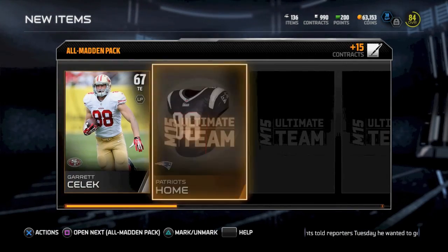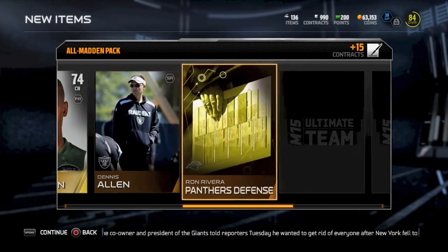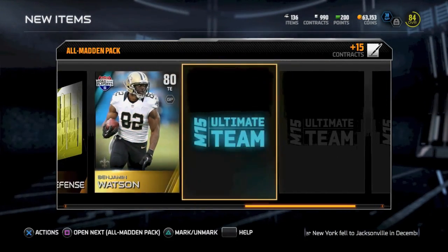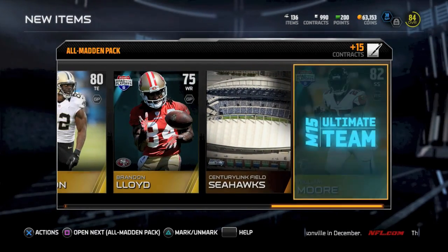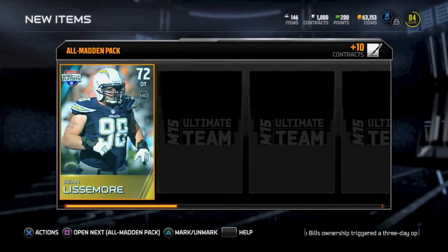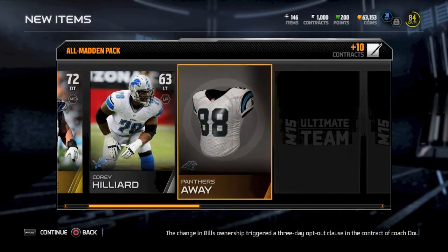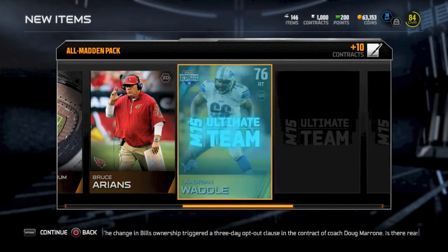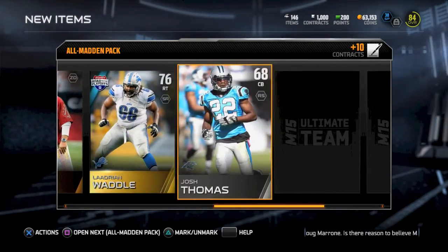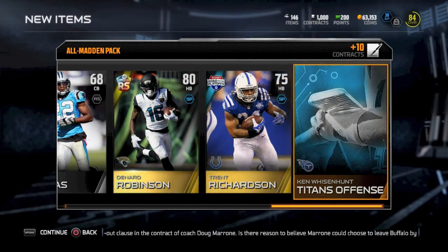We're going to see if there's anything good in here. We start with Garrett Selick — here's the first card. We get Kyle Orton as well. Here's Dimitri Patterson. And we get Benjamin Watson, Brandon Lloyd. I'm looking for some Elites here. We get William Moore. We get Sean Listenmore in the next pack. We get Ladarian Waddle, a nice right tackle. There goes Denar Robinson, Rising Star. And Trent Richardson finishes that pack off.